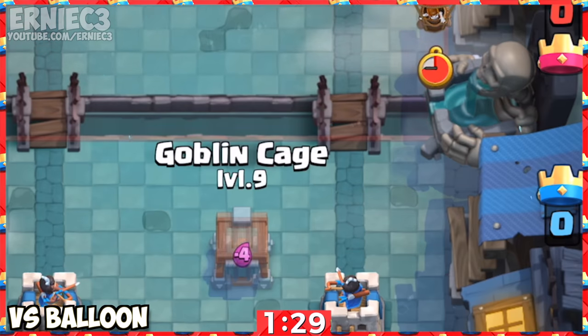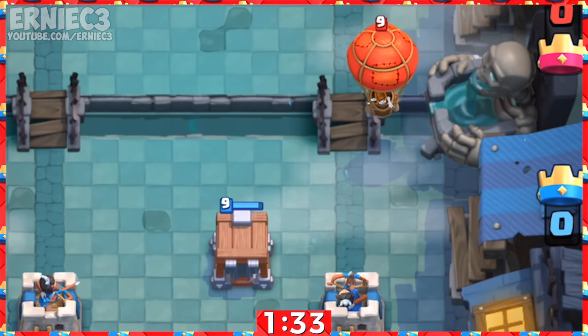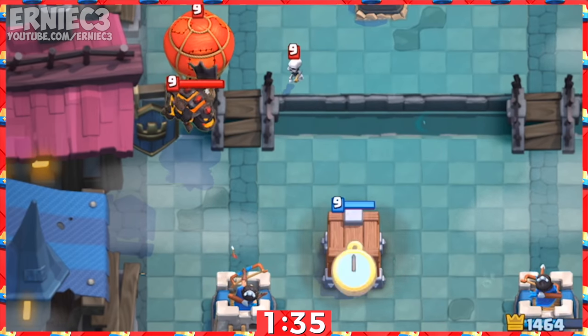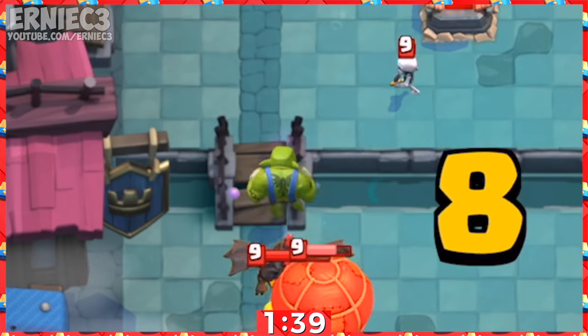Number 6. Against a Balloon, make sure you place the cage four tiles from the river and one tile from your princess tower to pull it. This is great against Lava Balloon because not only does it pull that balloon, but the Brawler can help defend against the tombstone skeletons.